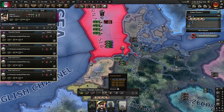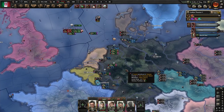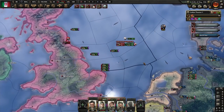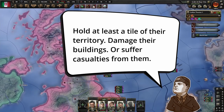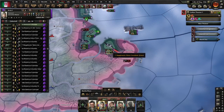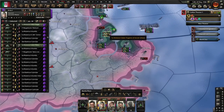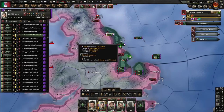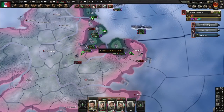Let's address the title and core idea of this strategy while our divisions make landfall. This strategy is called Blood for the Blood God because we are making use of a game mechanic that rewards suiciding divisions into the enemy. Wars in HoI4 end whenever there's no major nation remaining on one side. But whether or not we are able to annex or puppet a nation is determined by the following factors: we need to hold at least a tile of the territory, have inflicted damage on their buildings, or have suffered casualties from them to make demands on them during the peace conference. This only works if the minor nation is a member of the faction that just capitulated.